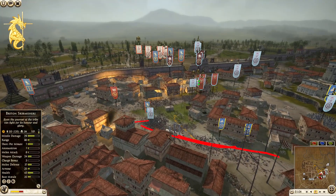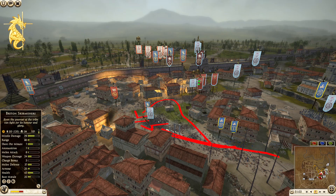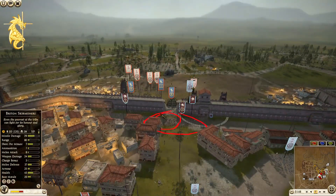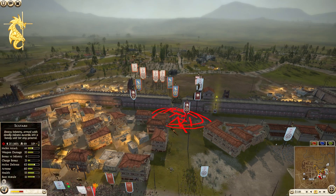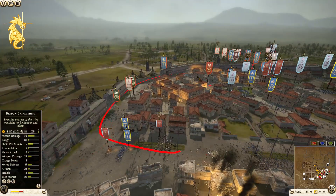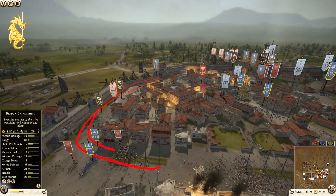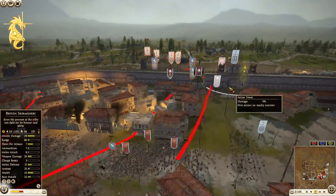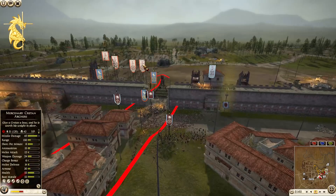For the endgame strategy — push this way, loop a unit around, hold here. You don't really need to be too crazy aggressive, just continue to hold this area, then let the rest of your units come around and wipe that out, then go finish it off. I think that's the way this battle goes.